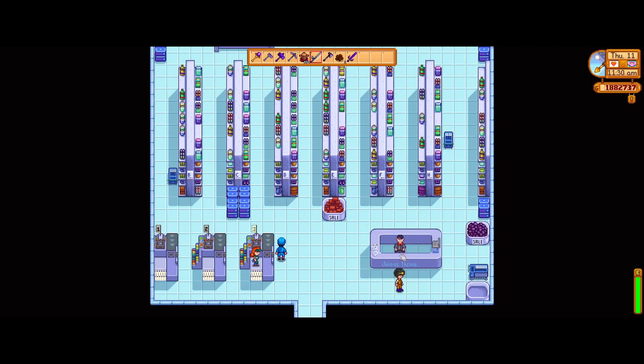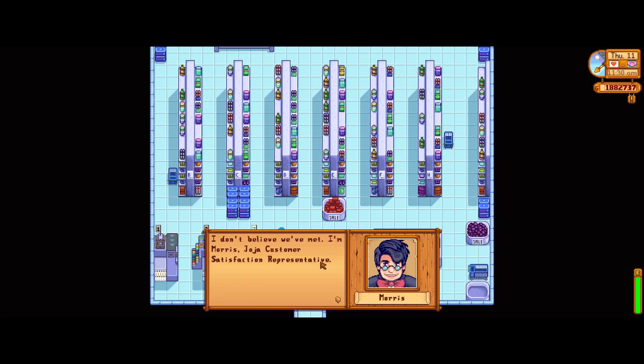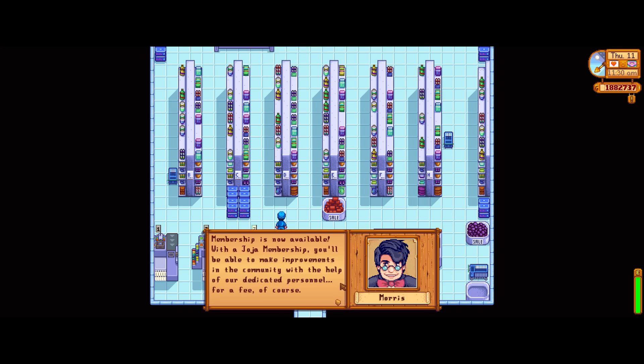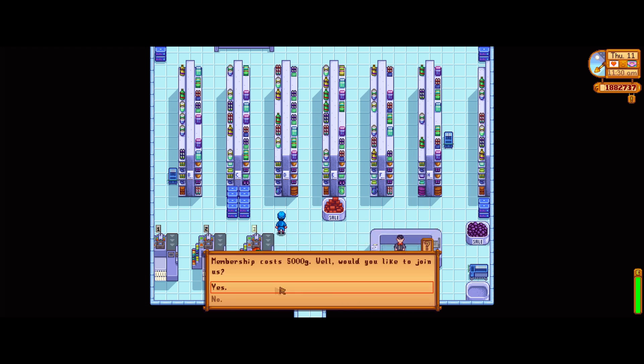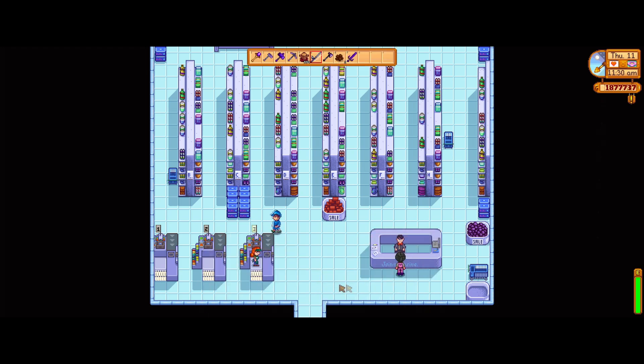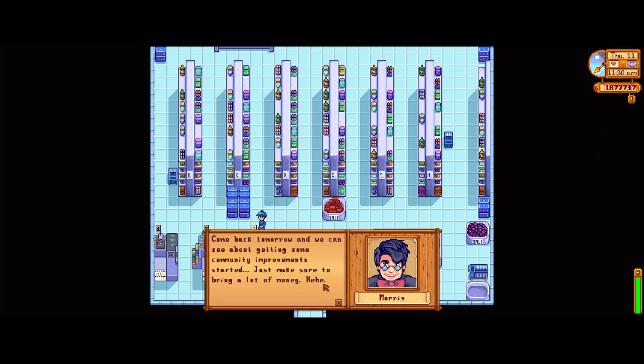You want to go inside and talk to this fellow, Morris, all the way over here. He lets you know that he's the representative and if you go down this route then the community center will be turned into a warehouse. You do have to pay $5,000 for this and it does ask you a second time, but as soon as you click yes you are asked to come back the next day.